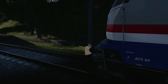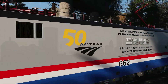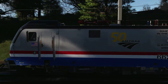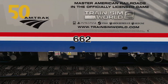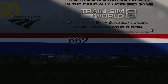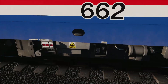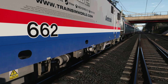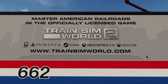Still got the lettering down below. Here's your 50th Amtrak logo — you can kind of see a city skyline in it, in the gray, which is very nice. Good-looking livery. Of course, number 662. This is the only locomotive in real life, and I believe in the game, that has this special livery painted on it. Got a bit of weathering down below along the bottom rim. And Dovetail's big TSW2 logo up there.